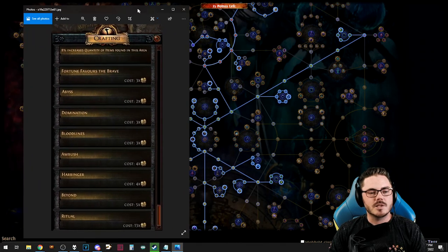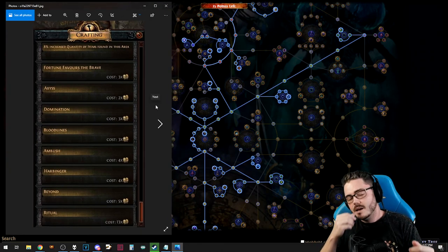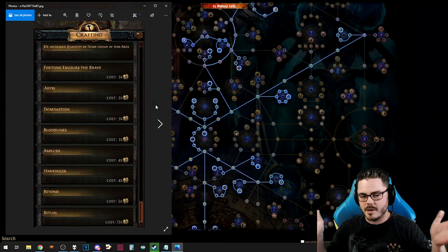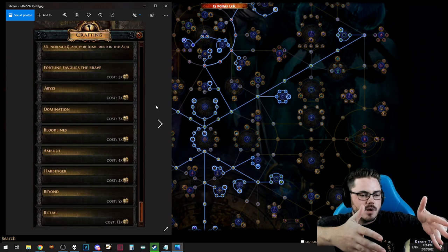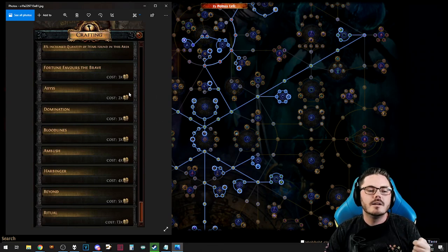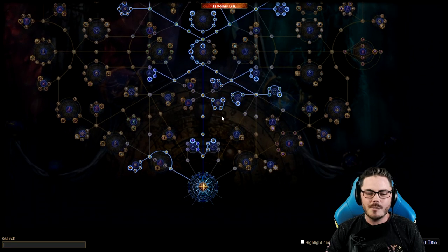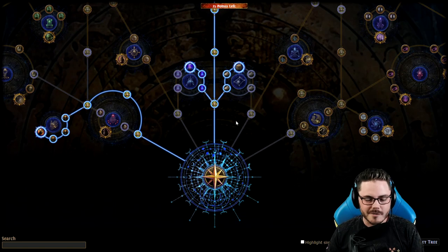This breaks down into three very simple mapping strategies, and the only thing you really want to start doing long term is craft using the crafting bench. We're not worrying about sextant strategies or scarabs or any of that — just the crafting bench. Strategy one: I want to get XP — chuck domination on for shrines. Strategy two: I want to get currency — chuck abyss on, which we'll get into why later. Strategy three: I don't know what I'm doing, I just want to put something on and not think about it — Fortune Favors the Brave. Really good stuff, super straightforward. There are your three strategies, and one of them is literally 'I just want to play.'